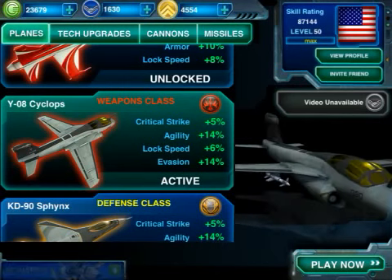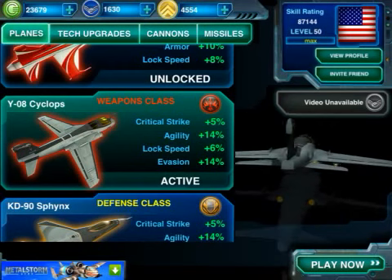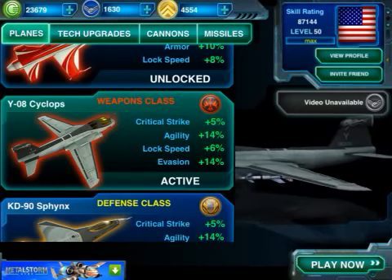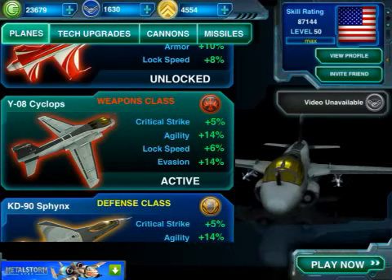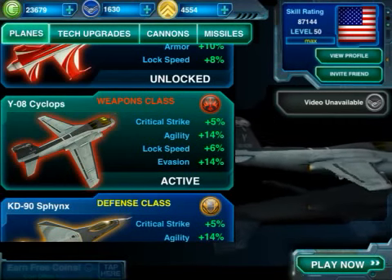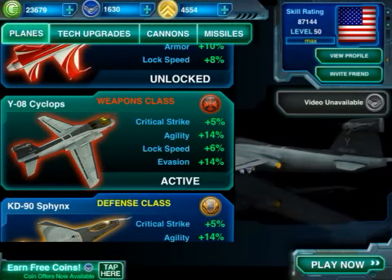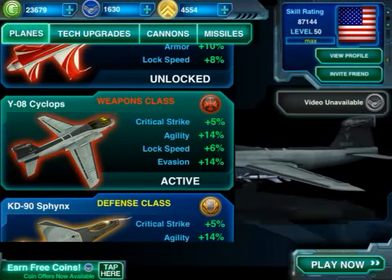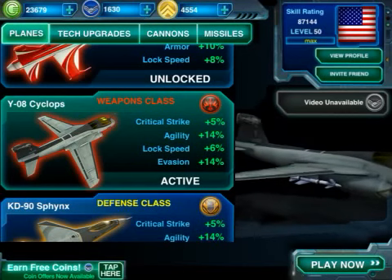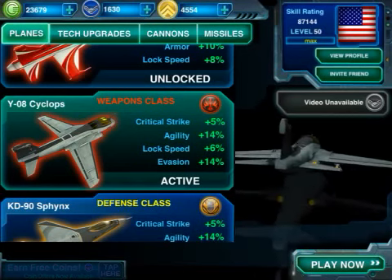It's got a plus 14 agility, near best in class, and a little bit of a lock speed advantage at plus 6. Liberty is the best in class at plus 10, but still that will certainly help you. Evasion at plus 14 will make it a little bit easier to dodge your opponent's missiles, which is very helpful. What's missing? Speed is missing and damage is missing, and those are pretty important statistics in my mind.